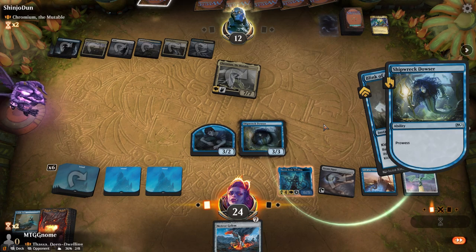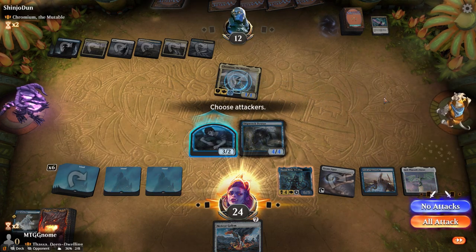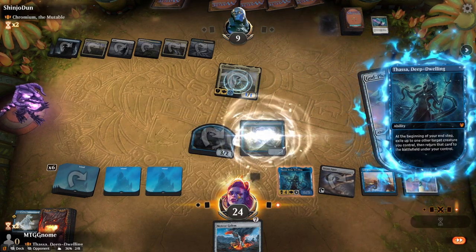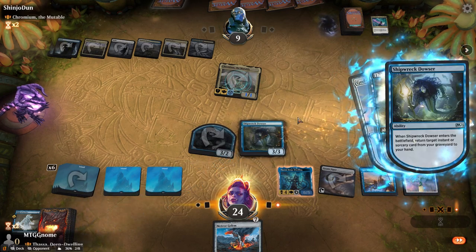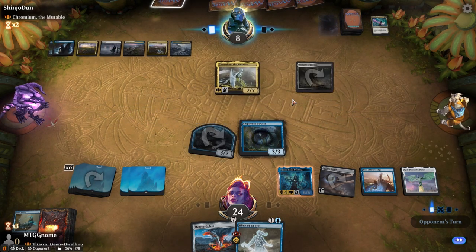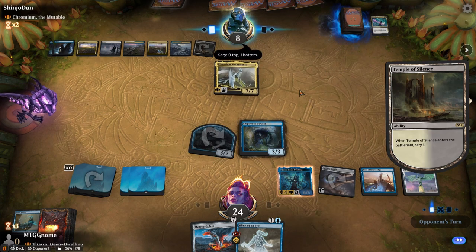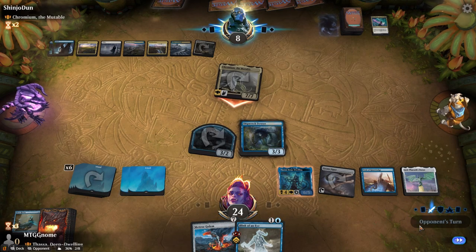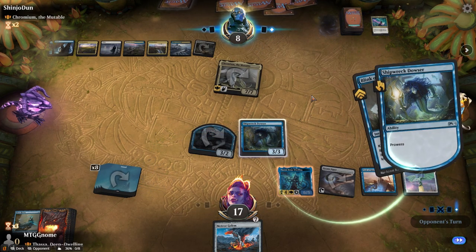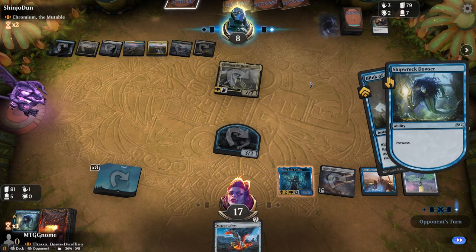He does have Doom Scar, so he's gonna board wipe anyway — you might as well get Chromium sent back to his hand. If he's going to board wipe, why not blink your creature first? I'm going to go get back Blink of an Eye, hold the mana up, and if he board wipes I'll just Blink of an Eye on my Shipwreck Dowser so he loses his Chromium. He should have just let that happen. He does get rid of the Shipwreck Dowser because he knew that was going to be a problem.